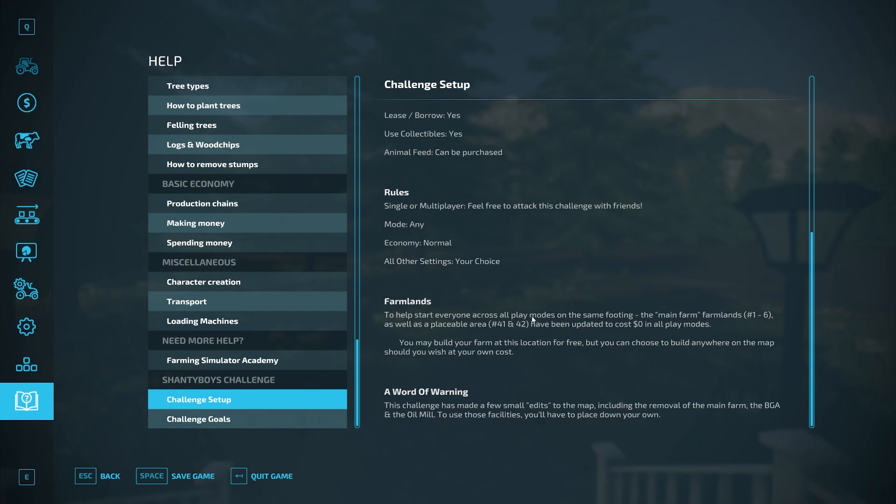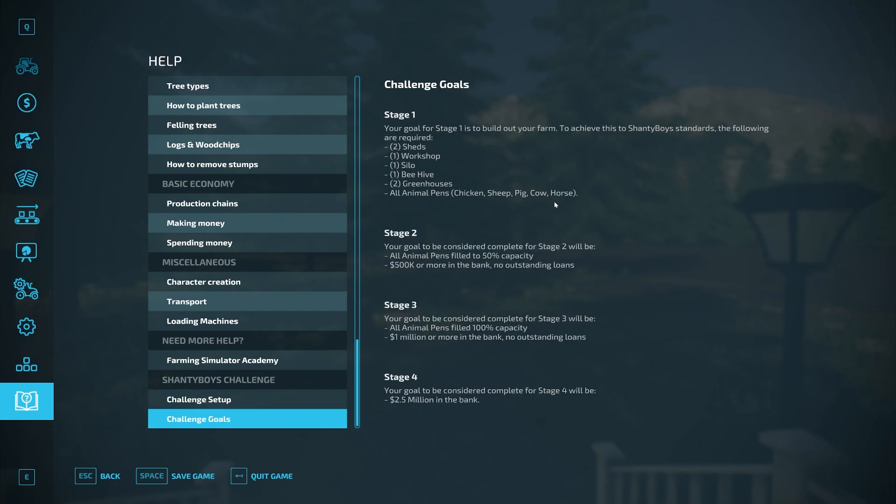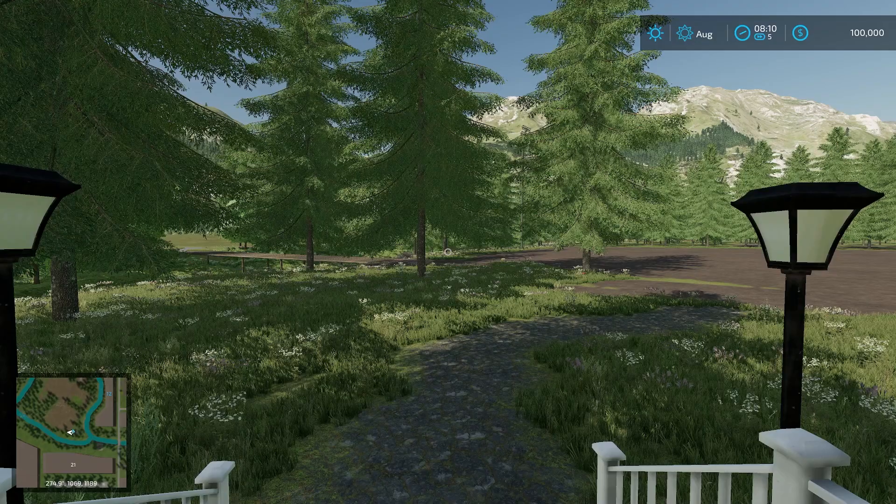It's playable in single or multiplayer — feel free to attack this challenge with friends. Mode: any economy, normal. Challenge goals: Stage one requires building your farm to Shanty Boy standards — two sheds, one workshop, silo, beehive, two greenhouses, and all animal pens. Stage two requires all animal pens at 50% capacity and $500,000 or more in the bank with no outstanding loans. Stage three is all pens at 100% capacity, $1 million in the bank, no loans. Stage four is $2.5 million in the bank.